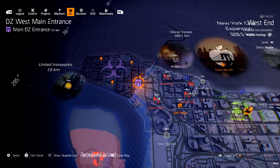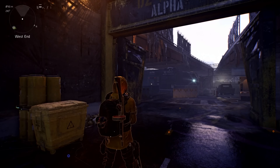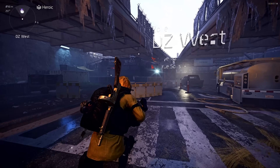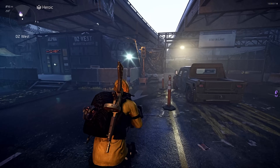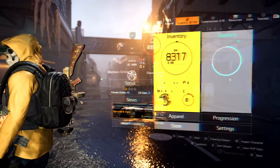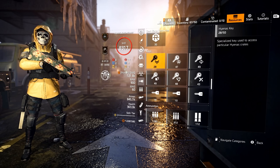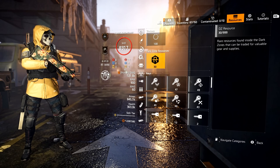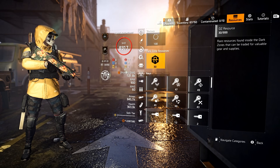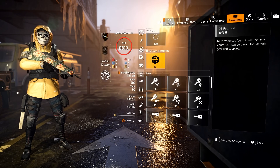That leads us to our Dark Zone vendors, starting with Dark Zone West. Just a reminder: for all of these Dark Zone vendors, you do need Dark Zone resources to buy anything from these vendors. To double-check your DZ resources, go to your Resources tab and just above your keys you will see your Dark Zone resources. I am only at 30 out of 999, so I don't really have that many DZ resources.